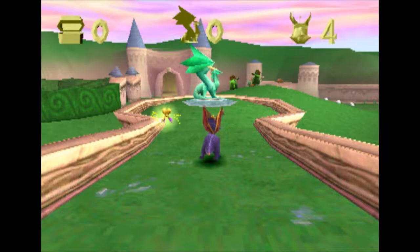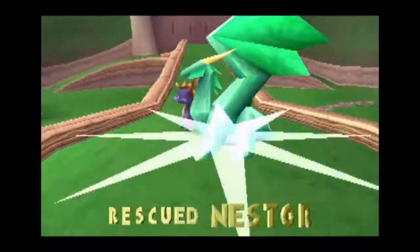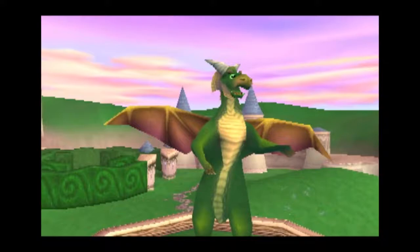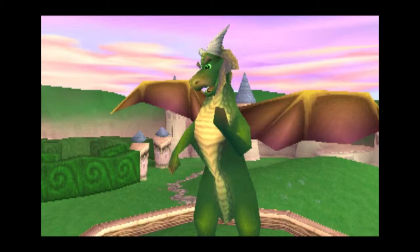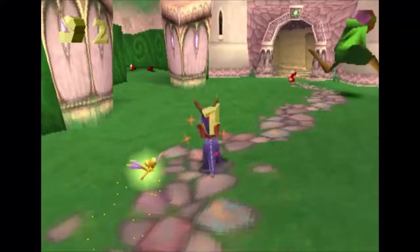I forgot what buttons I was pressing. There is a dodge roll — you never have to use it. Here's the first dragon: 'Thank you for releasing me, Spyro. Free 10 dragons in the Artisan World, then find the balloonist — he'll transport you to the next world.' The original voice actor for Spyro was the guy who voiced the Taco Bell chihuahua.